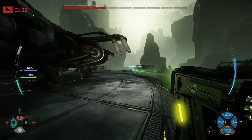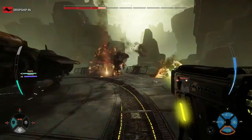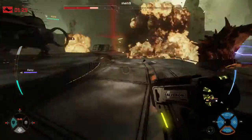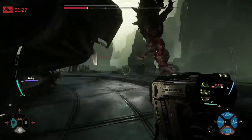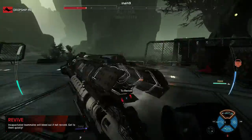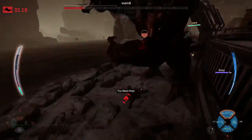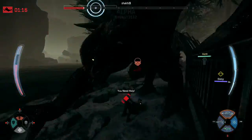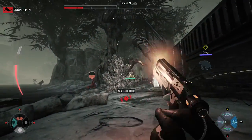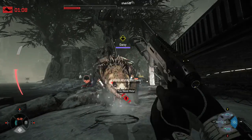Val's final ability is her healing burst, which heals herself and the hunters around her. I typically save this ability for myself when playing Val, because it's the only way to heal Val. Since the medic is such an important hunter to keep alive, I generally use it on myself when I'm about to go down. However, it is good if you have a lot of hunters together who are all injured — if you can get them into a condensed space and use the healing burst to heal everyone around them.